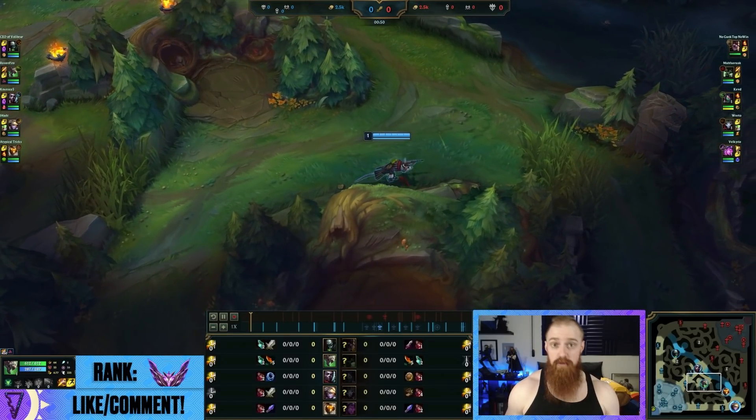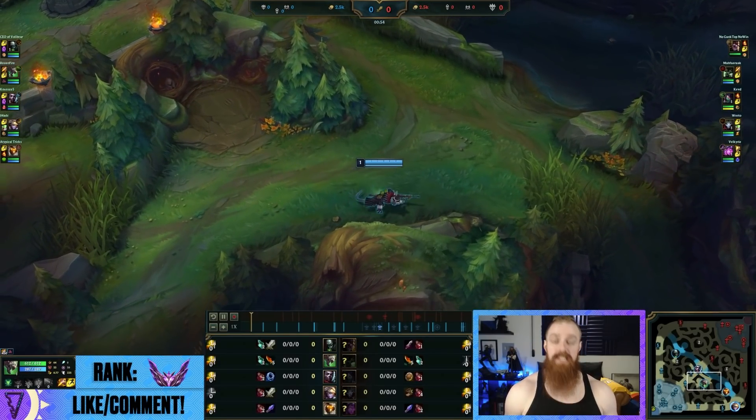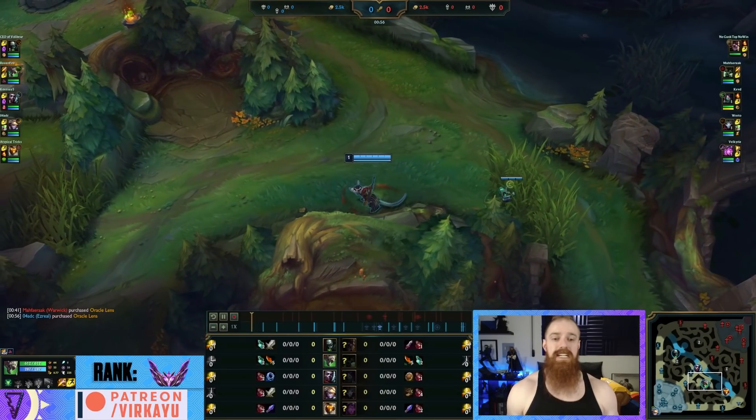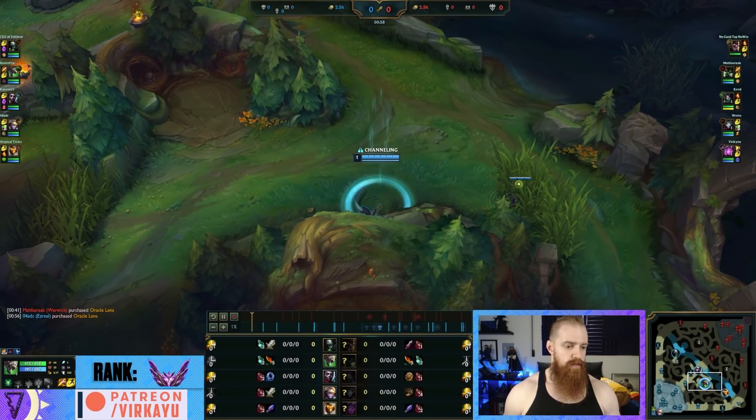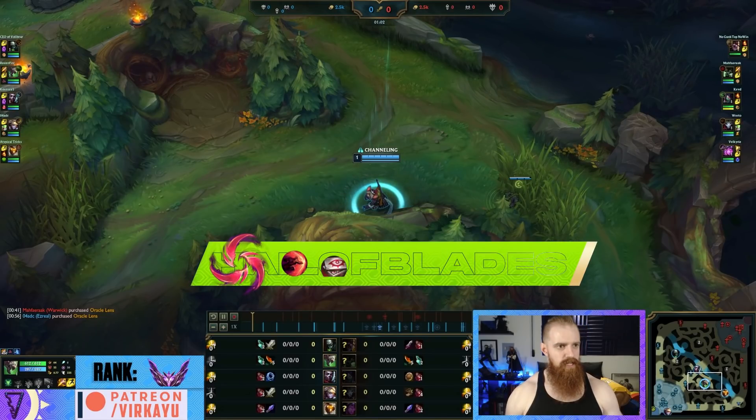We are against their Warwick, and as most of you know as Warwick players, we like to face Twitch jungle because our W passive lets us actually see him, CC him, chase him down, and use our E to absorb his E. Now the problem is that's not going to happen in this game, so let's see what we're going to do.